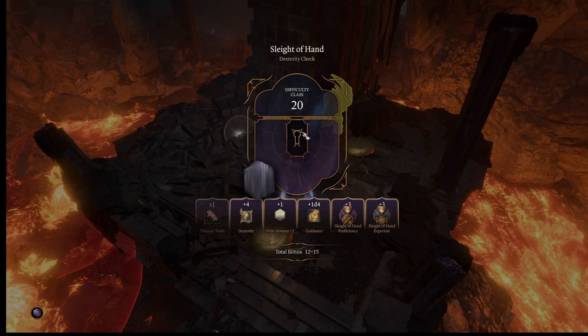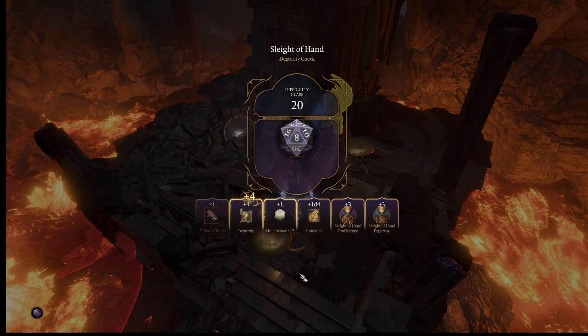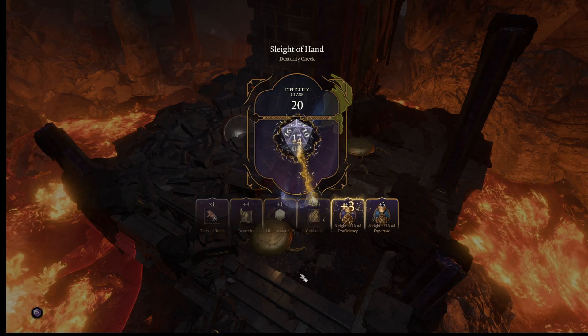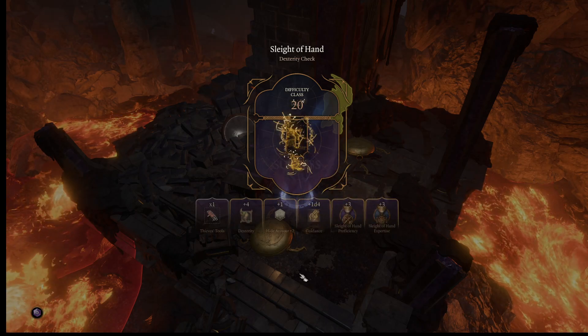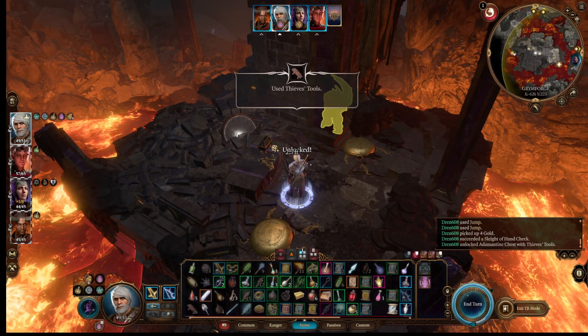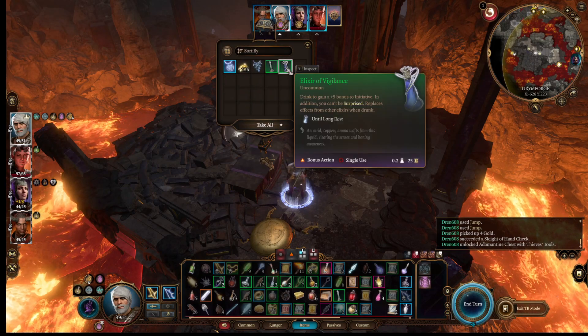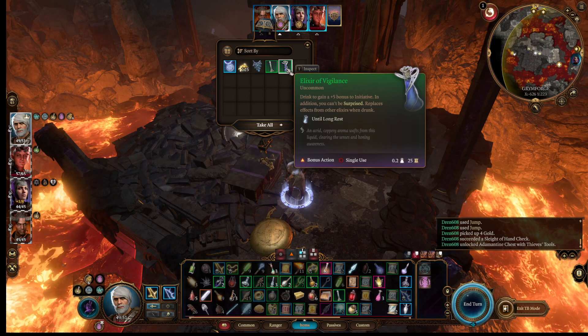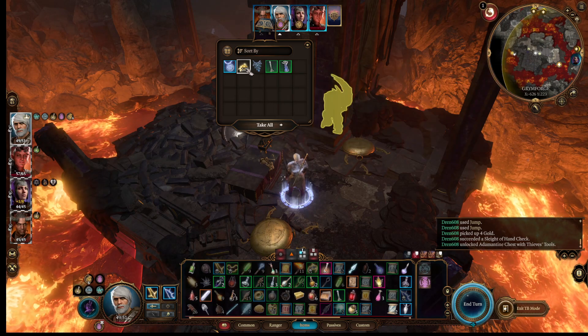I need at least an eight. Difficulty class 20, that's tough. So we continue. What have we got here? The Elixir of Vigilance. Oil of Accuracy. That's cool.